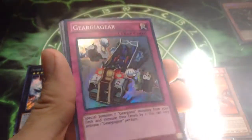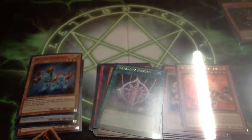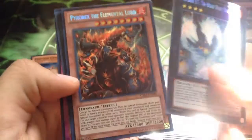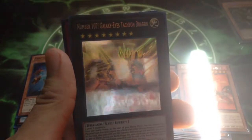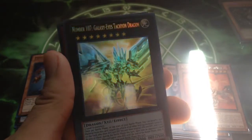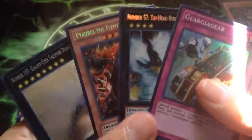If you guys are looking for any of these, just hit me up. Let's do a quick little recap of our holos. For Number Hunters we got Number 57. Pyradex the Elemental Lord, Secret Rare — pretty nice. A Ghost Rare, Number 107, Galaxy Eyes Tachyon Dragon, which looks amazing. Look at that — that's beautiful. And we also got a Gear Gear Gear. So all in all, this was a pretty good 10.